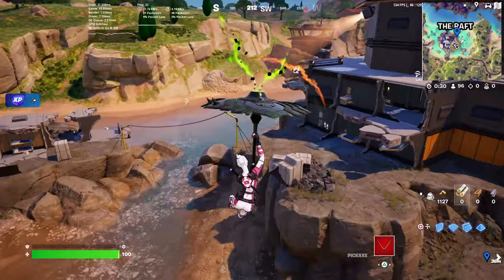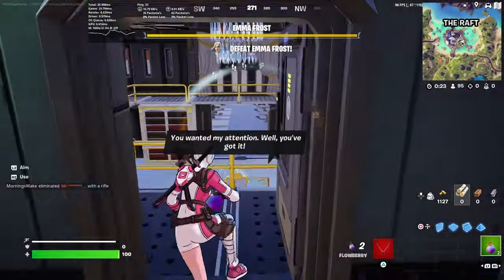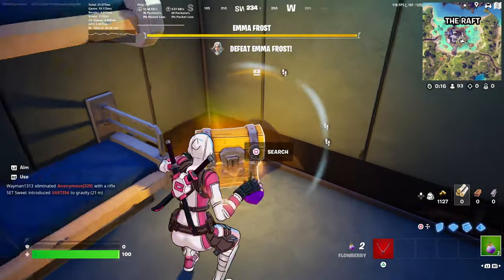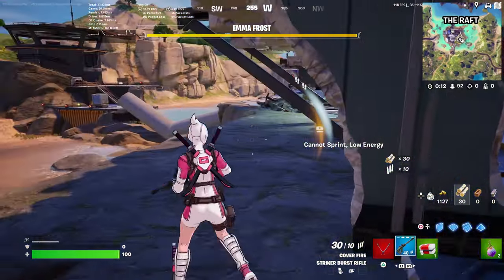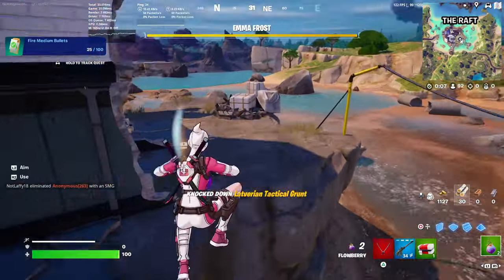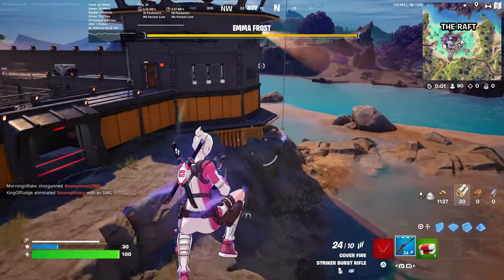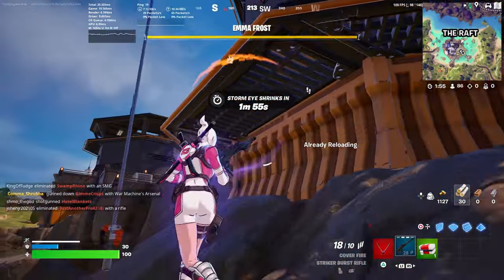Here at the Raft, we have Emma Frost. She drops a Mythic Striker Burst Assault Rifle, which is back from Chapter 3 Season 2. I just got one right here — not the Mythic one unfortunately, but it is still one of the best Assault Rifles we've ever had. And now you can mod it, which makes it even better.